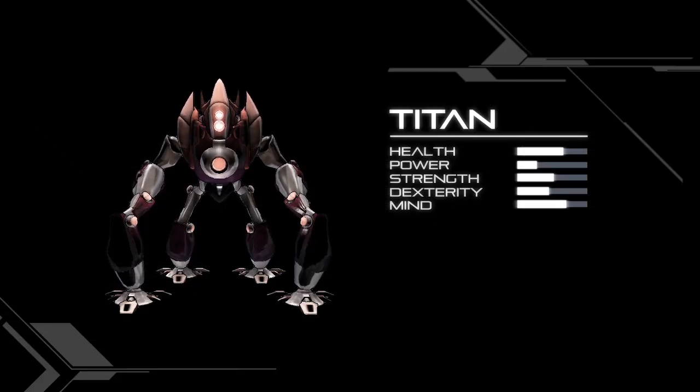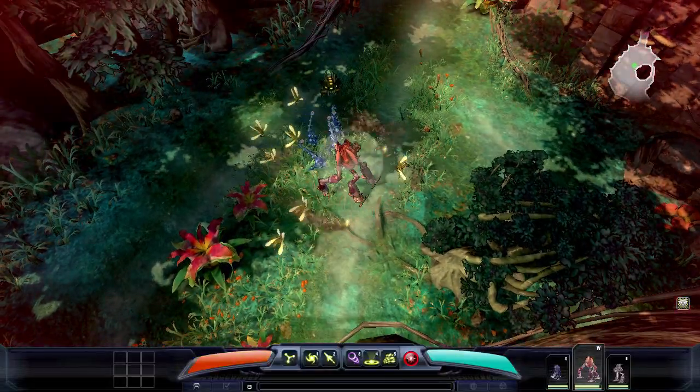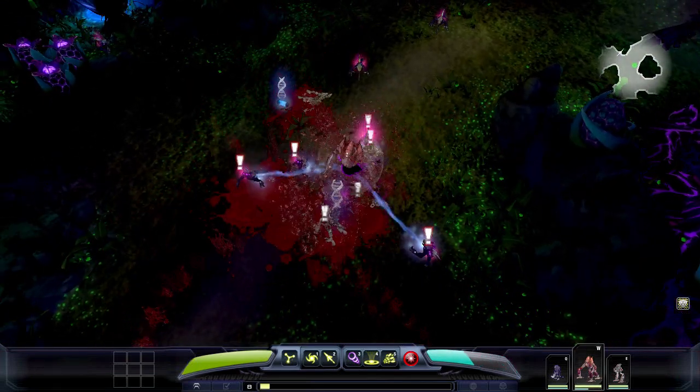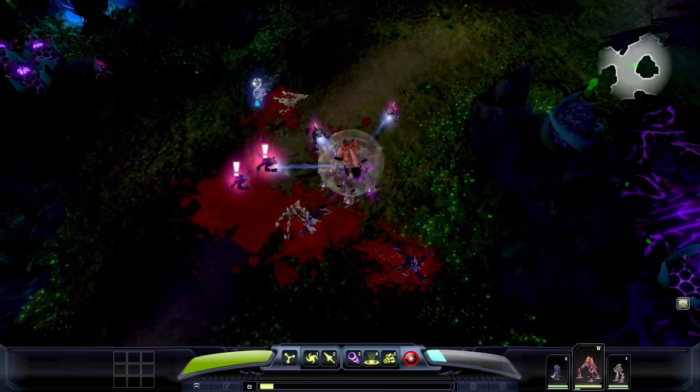Titan is a cyber sentinel whose primary attack is a circular AoE, damaging all the enemies around him. His Seismic Smash ability ensures he is surrounded by NPCs, and everyone affected by this ability will switch their attack focus to Titan.